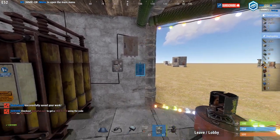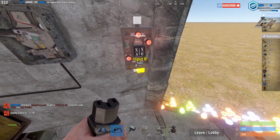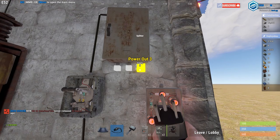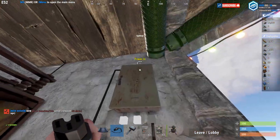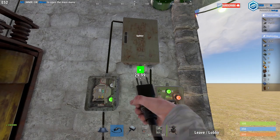Now let's hook up this XOR switch — this is where all the magic happens. The way an XOR switch works is: when it gets input from only one of its inputs, it'll send power through. If it gets input from both or neither, it will not send any power through. So first off, let's go ahead and hook this up so it's always going to be giving it power. If the switch is on, this is getting power.